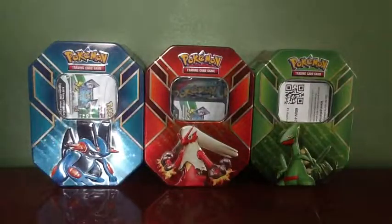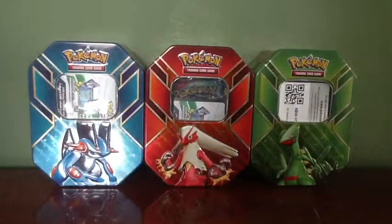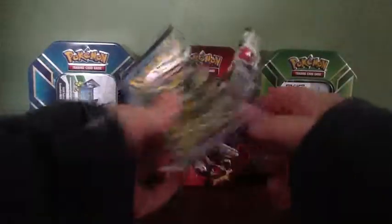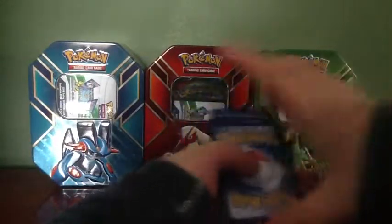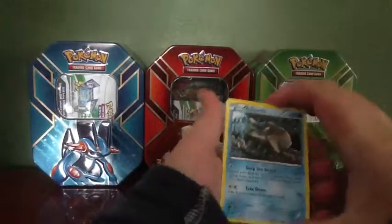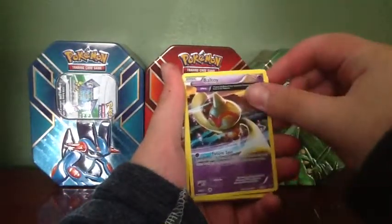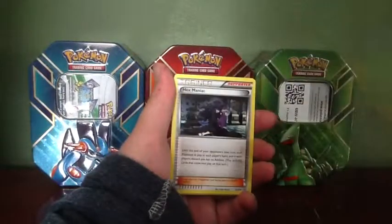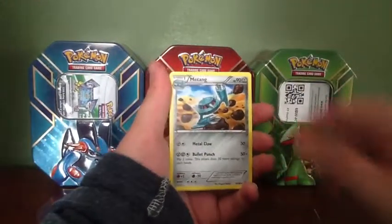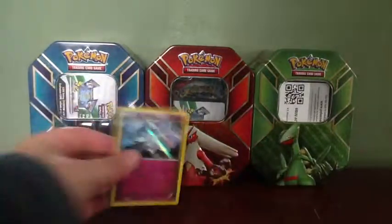Hang on, I gotta do this off camera. Oh, I have a Groudon on the front. What do we got? A Groudon. We got a Relicanth, Cottonee, Baltoy, Ancient Trait, Ralts, Golett, Rotom, a Hex Maniac, Meditite, and a Reverse holo for our rare — Gardevoir holo. That looks really nice. I already got the holo last pack, but let's get some last pack magic on this.